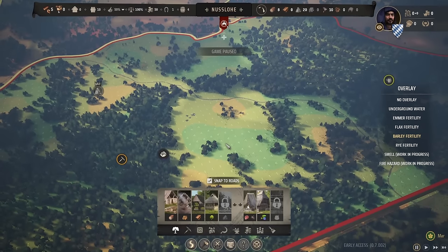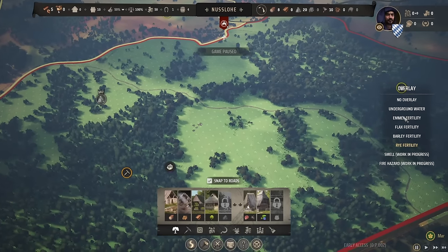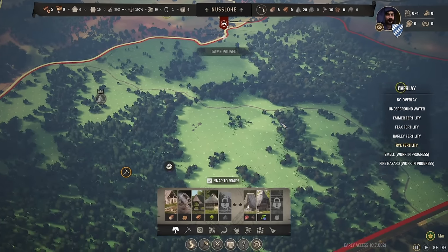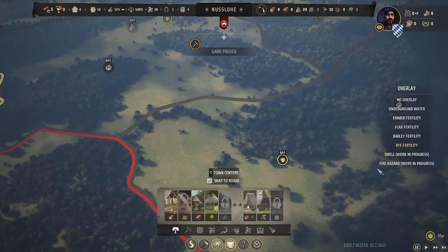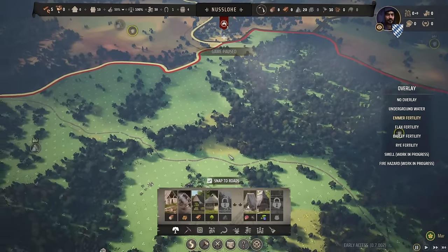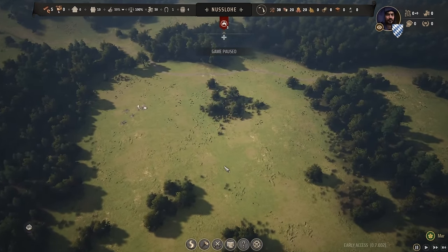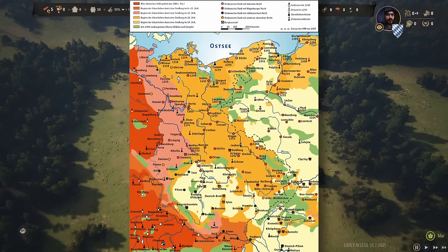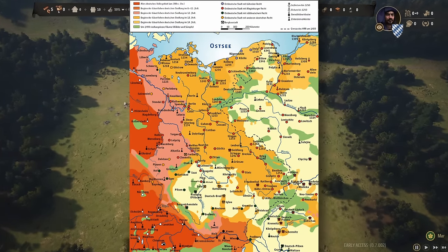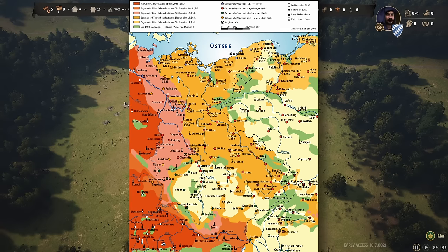Barley looks great here too — I wish it wasn't, but we can basically grow it anywhere, and rye as well. This area is just amazing. More often than not, that is not the luck you will have. If you're settling new land — and this is very true when it comes to the Germans and the Ostsiedlung — this is the pattern where we moved from the core German areas into what is modern-day Saxony, Brandenburg, Mecklenburg-Vorpommern, and so on.